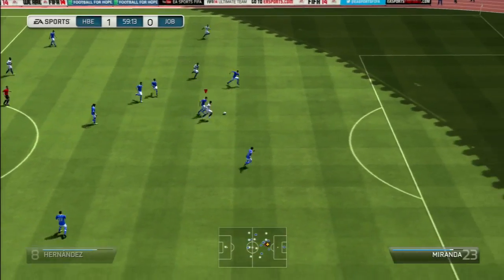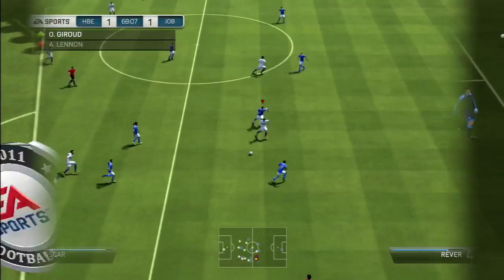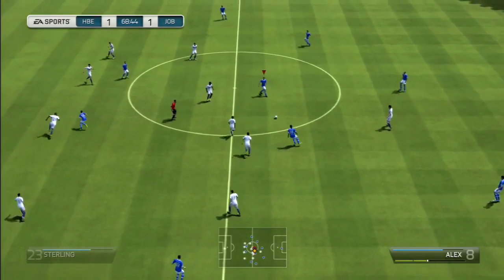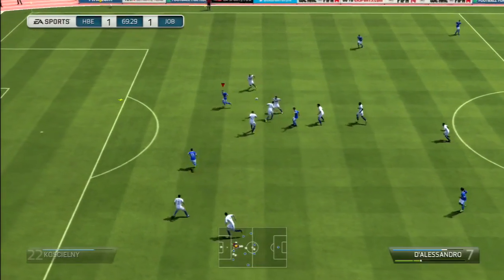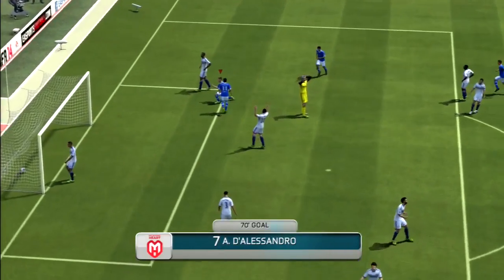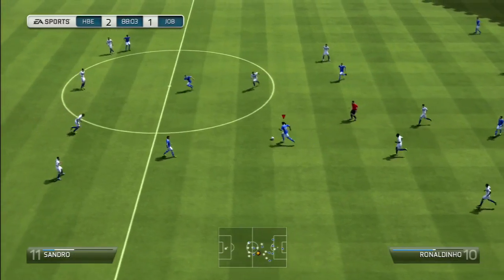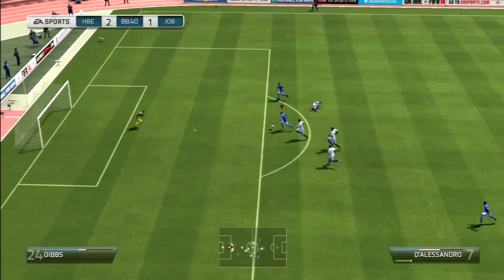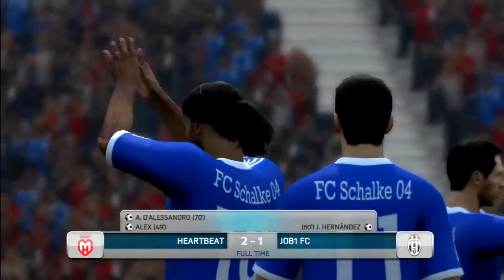But it's not a good sign for long — they made the equalizer with Javier Hernandez. We are trying to get back to get the goal, a little nice through ball and we have D'Alessandro to make the chip shot. It's 2-1. Just before the end of the game we have another chance with D'Alessandro running towards the goal, trying to make the scoop chip, but it goes over the bar. And that's how the game ends, 2-1.